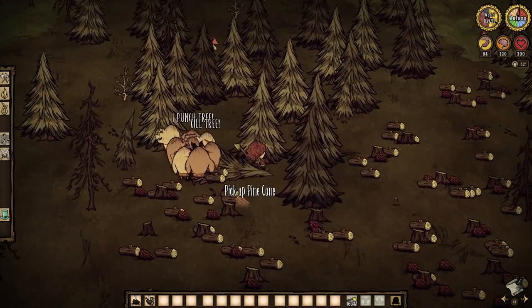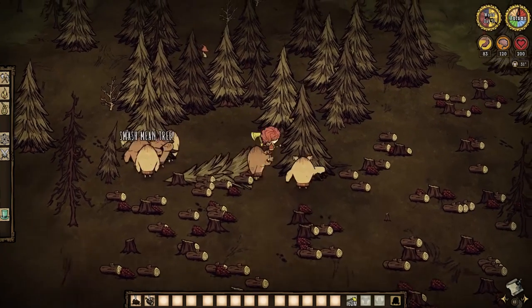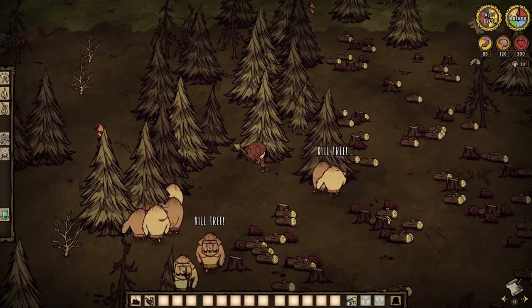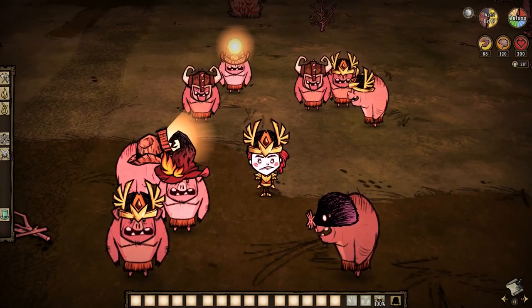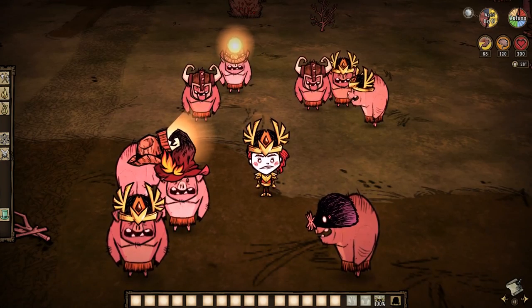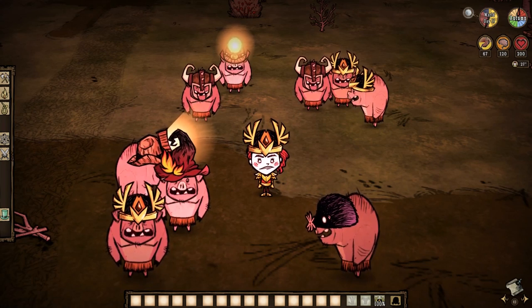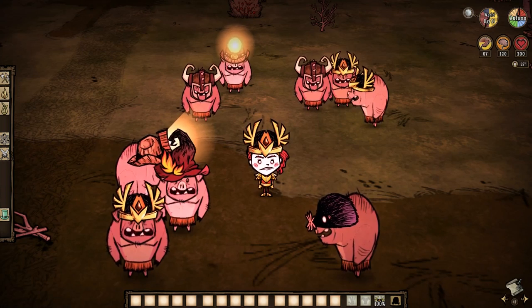By the way, being near allied pigs also grants a plus 25 sanity per minute aura that is honestly incredibly noteworthy considering how other sanity auras have worked in the past. And times two: pigmen can also wear headgear, and that includes armor pieces. The pigs will receive the same effects of whatever hat they are wearing as you would.